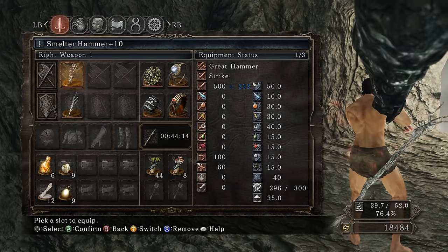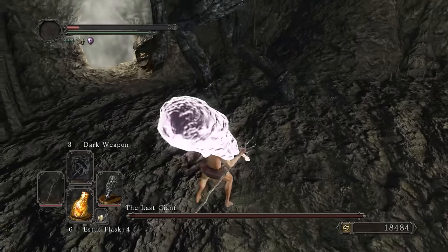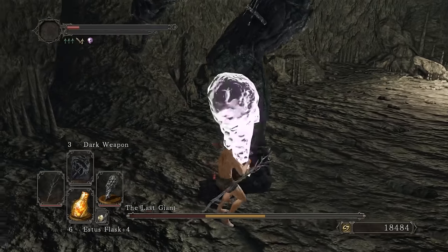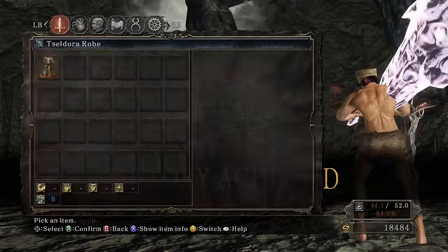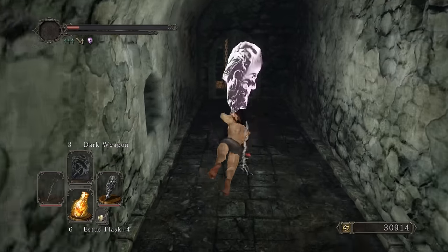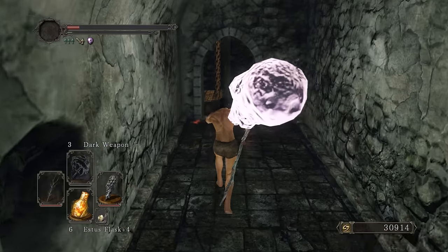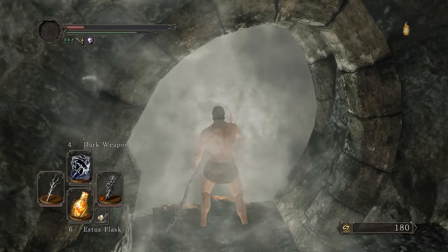To recap - Ring of Blades plus one, RTSR, Flinstone's Ring, Dark Weapon, plus 10 Smelter Hammer. Here we go. Going to do an L2 attack on Last Giant. I'm assuming the beginning swings aren't as strong so positioning myself to make sure the last swing lands on him.